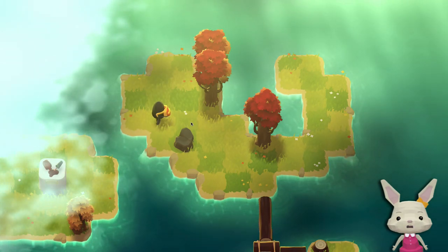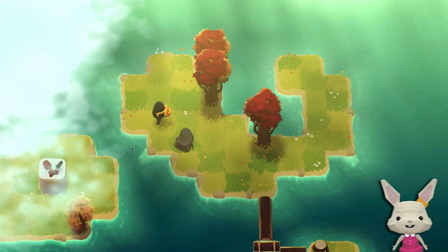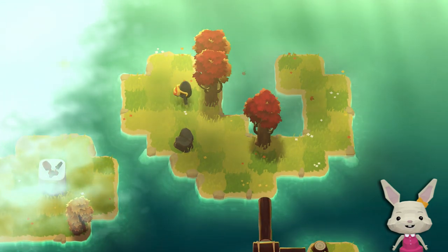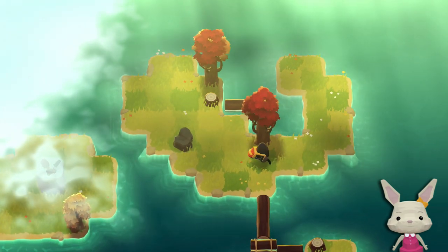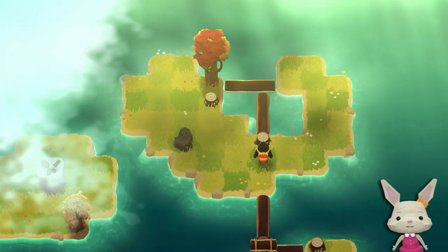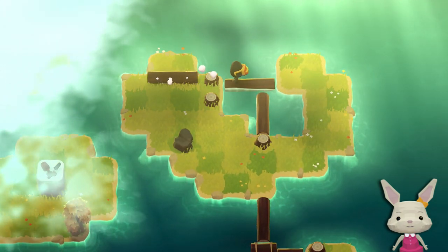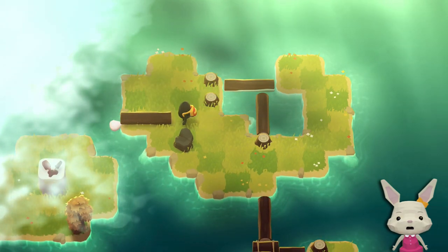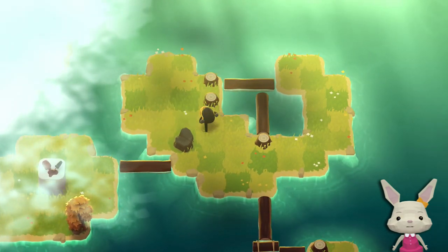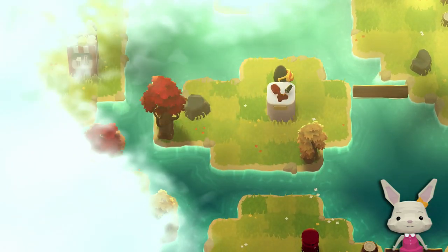I actually need a horizontal tree here, either there or there. I could do this — push it up — now I can access this tree from this side. Push that one down, and there's my bridge. Cool. Problem solved.